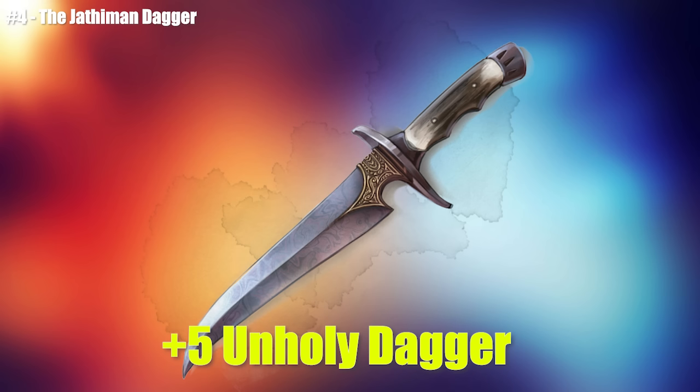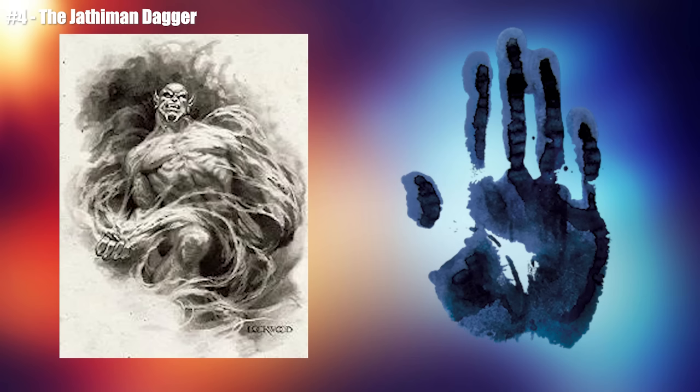More than that, the dagger had the special ability to penetrate all protections a target would have by virtue of being divine or by being a god. It was also said that it had special properties that would manipulate the fates of divine beings. Through fate and circumstance the blade would be found and wielded by Bane, god of fear, hatred, and tyranny — though this was when Bane was still a mortal, before he was a god.